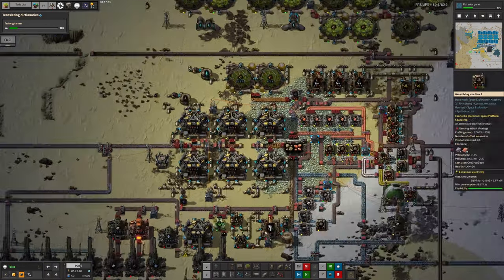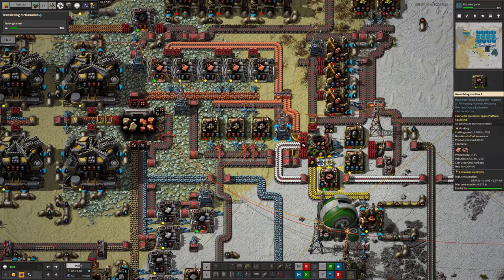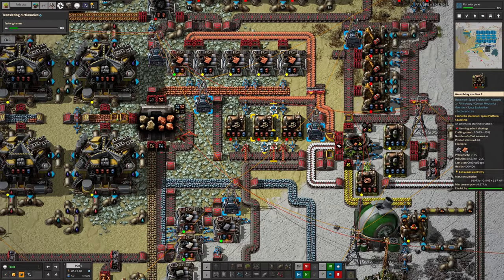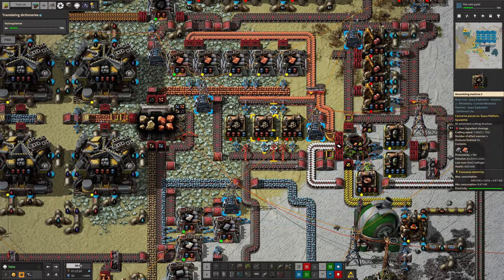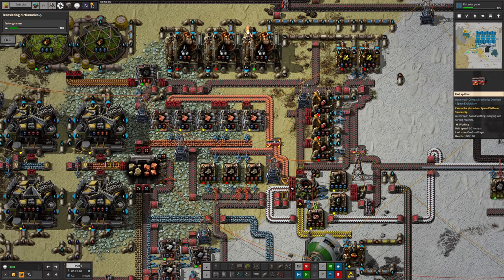I did actually work out that this system is now not using the copper up fast enough, because previously we were using copper up to make these low density structures, whereas now we're not. We're only using it to make the cables for these, which doesn't really use up enough of the copper. So we're going to have a bit of a copper overflow problem in this system. What I'm probably going to have to do is actually make some low density structures on site just to use the copper up — I can probably do it by removing the substation, putting it up here, and then having the plastic from here split with some of it sent up this way. Maybe somebody will come up with a bright idea for this that I haven't thought of.